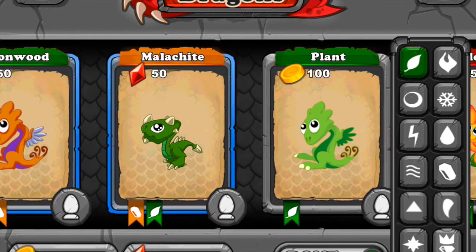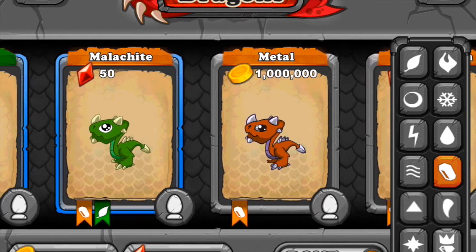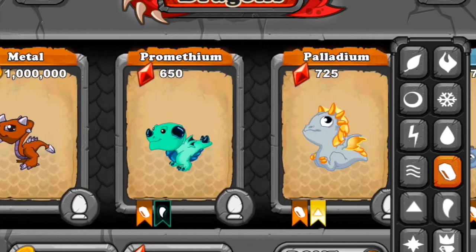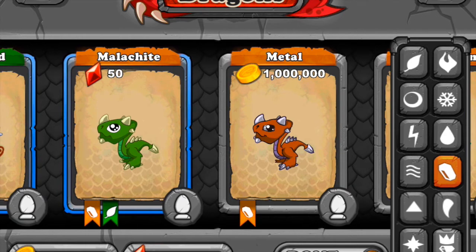Comparing the Ironwood and Malachite Dragons - the metal dragon has a more devilish eye while the Malachite dragon has more of a dreamy eye. He looks nicer than the Malachite Dragon, though that's a matter of opinion. Sometimes the funny and cute dragons can be just as cool as the intimidating ones.